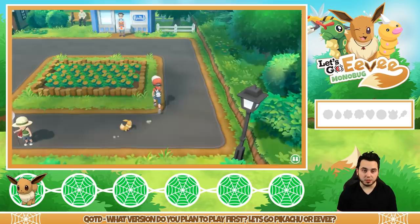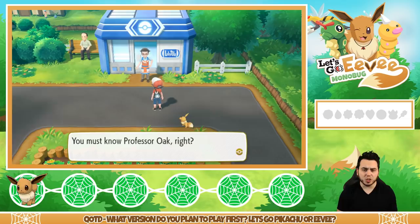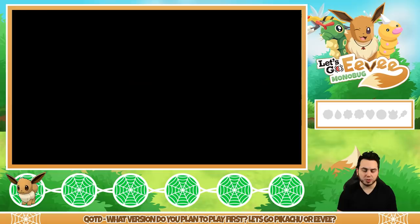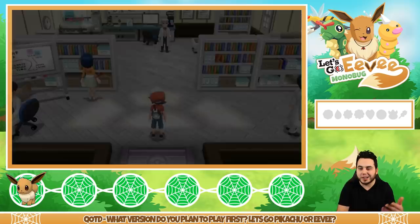A man asks: you came from Pallet Town? You must know Professor Oak. He's got a delivery but he can't leave the Pokemon unattended — can I take this package for him? So we got a parcel in our bag to go see Professor Oak. Do you want to head straight back to the lab? Yeah — they give you a little shortcut. I can fast travel back to Professor Oak. I like that — that was kind of nice.